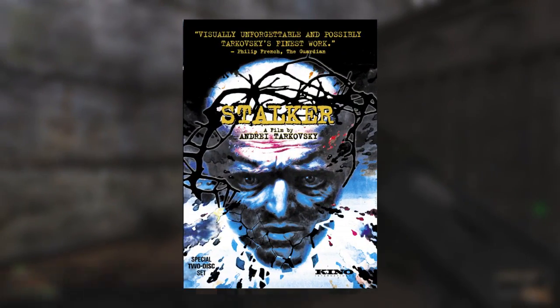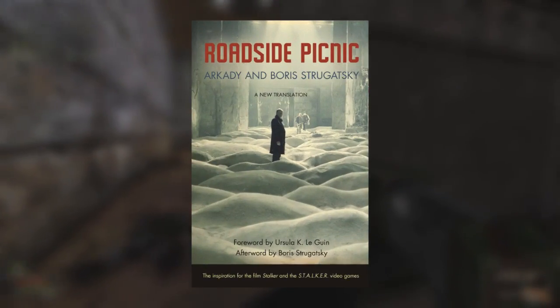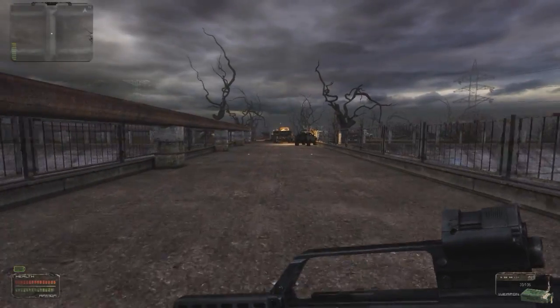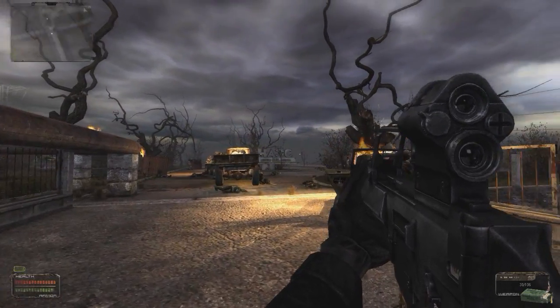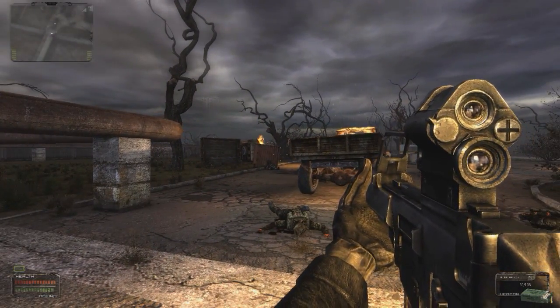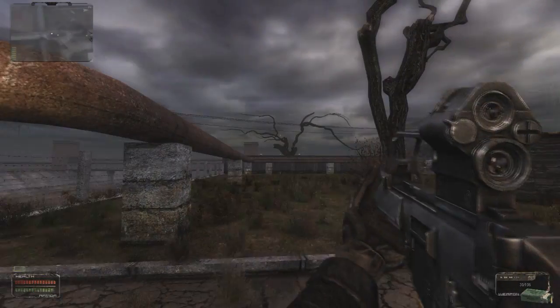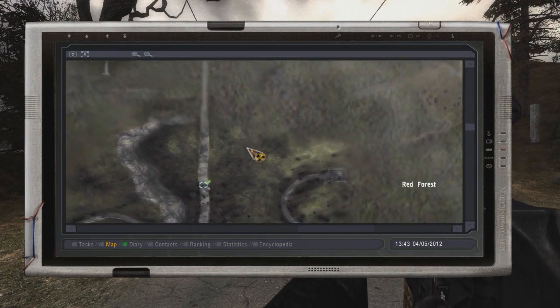Mostly based on a Russian movie called Stalker, which was itself based on a series of sci-fi novels called A Roadside Picnic, the Stalker games take place 20-some odd years after the meltdown in the nuclear power plant in Chernobyl. The game takes liberties with this real-world tragedy by setting itself in an alternate timeline where there was a second and even more powerfully disastrous event in the reactor, which spread immeasurable amounts of radiation across a 30-kilometer area around it dubbed the Exclusion Zone, or the Zone for short.